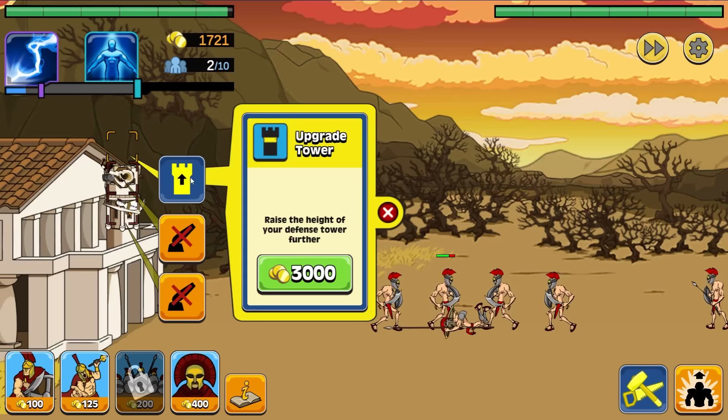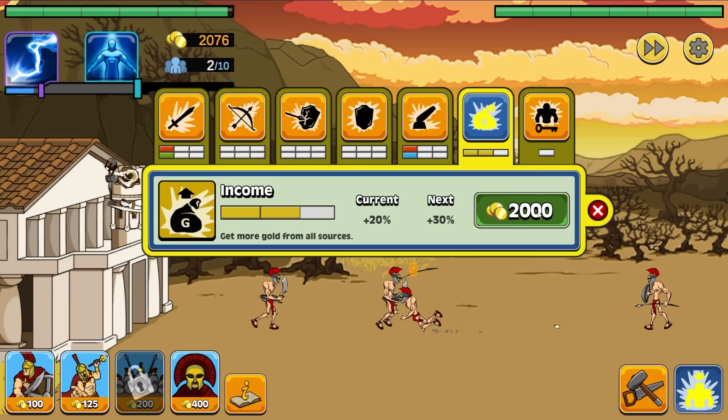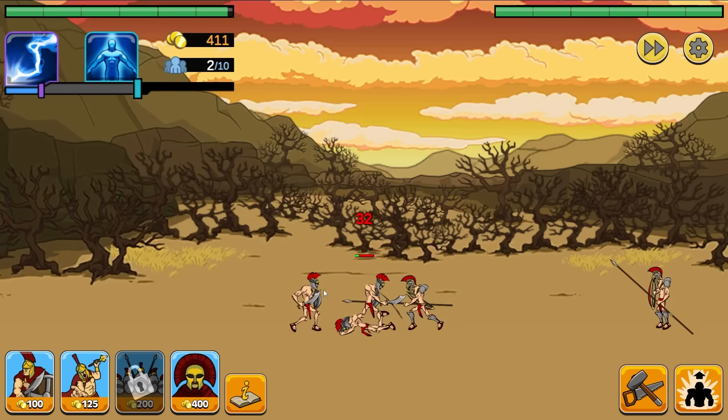They're pretty mad about stuff so we're destroying everyone with lightning. My towers are still working very well, but for now I want the income boost — $2,000. We now have a 30% boost and we did it pretty early on, so we're definitely going to get a lot more money moving forward. They're getting desperate, throwing a lot of Spartans at us. We'll respond in kind by throwing a few of our own out to hopefully deflect them a little bit.